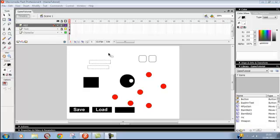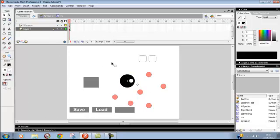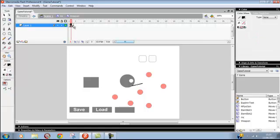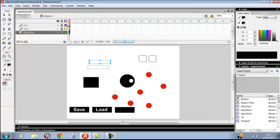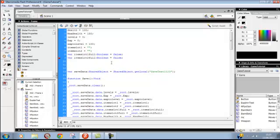I'm going to make another weapon on this frame here. I had to pause the video for a second - so I have a second weapon: first weapon, second weapon. Now I'm going to go into the actions frame and we're going to make a scroll-through kind of thing, so you can scroll through your weapons.